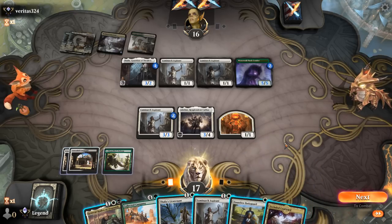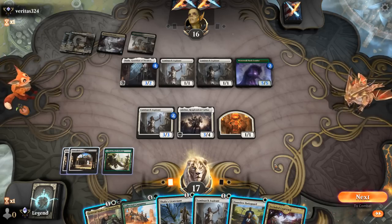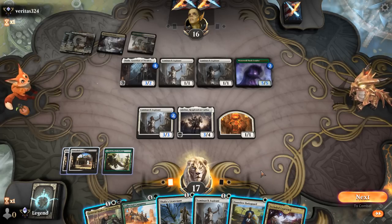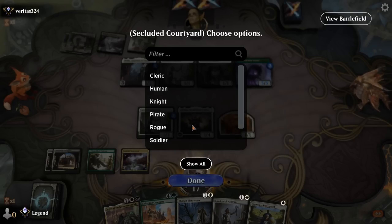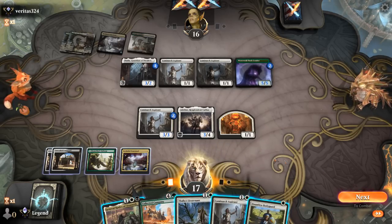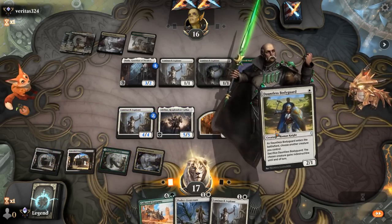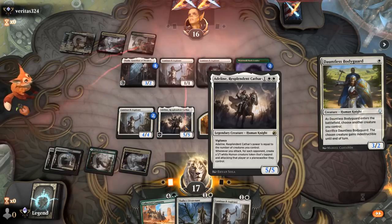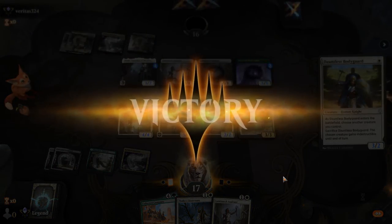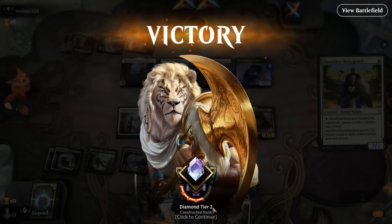Opponent is playing a version with Pack Leader — another Aspirant and a 5/5 Pack Leader. We have options: play Bodyguard protecting Adeline and still attack with her. If the plan is Bodyguard, then Kudrow is the most mana-efficient play, or we can just double two-drop, which is also reasonable. Liking the Bodyguard on Adeline plan. Our opponent concedes — attacking for a whole bunch and forcing chump blocks, then next turn with Lieutenant we go over the top.